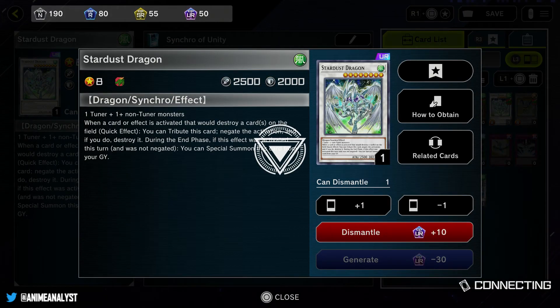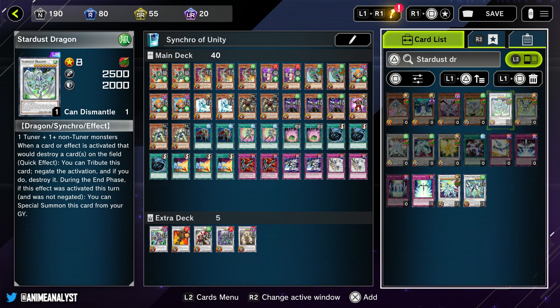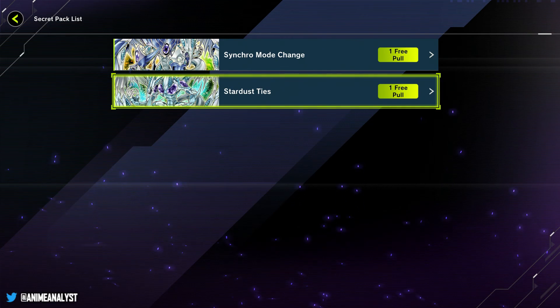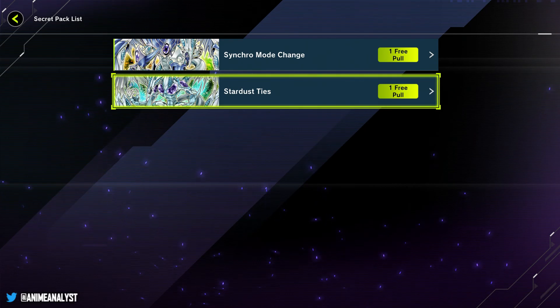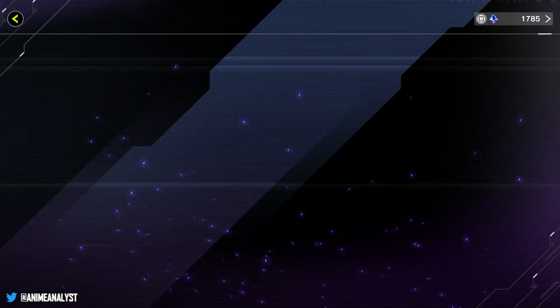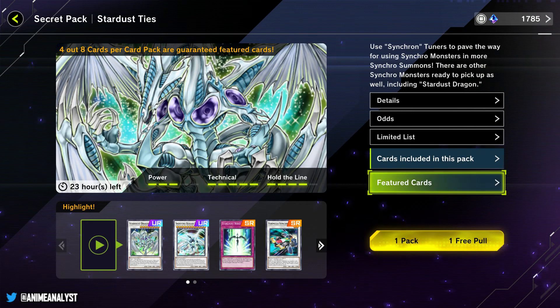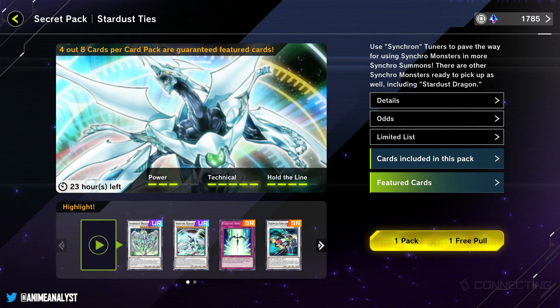So just think of whatever boss monster you want, look that card up, and check how to obtain it under the card menu. Right now I'm going to generate one Stardust Dragon. Then you see on the top of the menu that little red key with the exclamation point. I'm going to press L1/R1 because it's telling me that I've unlocked two different secret packs that are now available, and I get one free pull from each pack. Let's go into the shop and check out Stardust Ties.